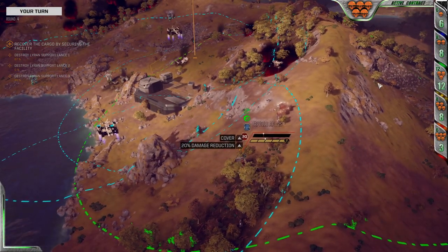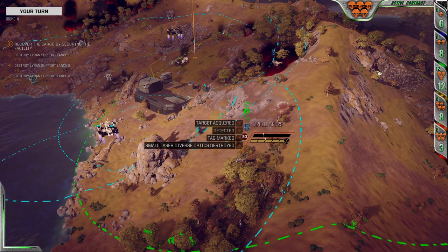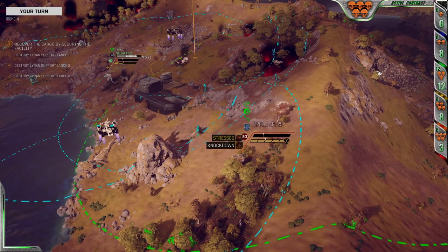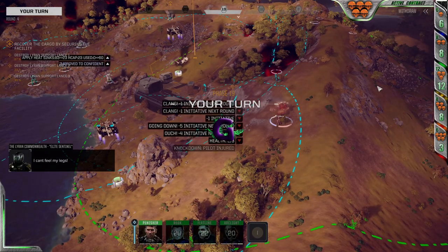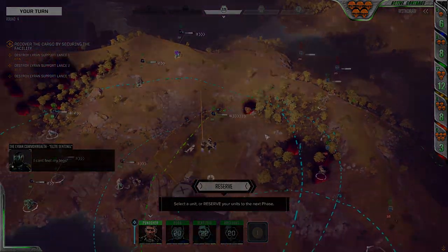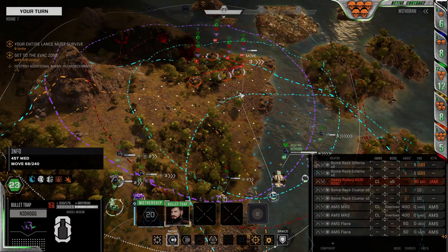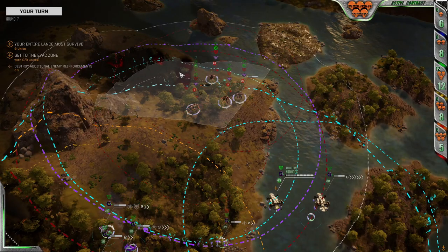However, the more aggressively you push your line into close contact with your opponent, the more effective the flanker will become, perhaps crossing over into backstabbing territory. It makes the enemy uncomfortable by virtue of its positioning and firepower, and helps to finish off priority or weakened units. And of course, while your line is moving into position, it can double as scout, utility, or fire support, depending on loadout.